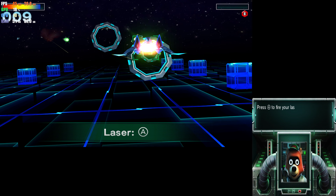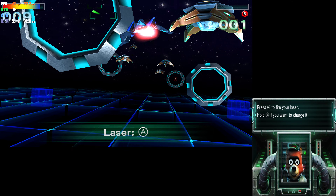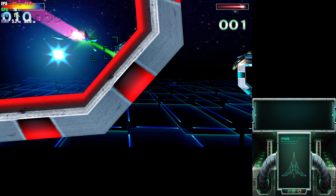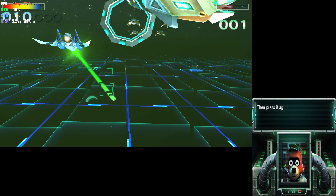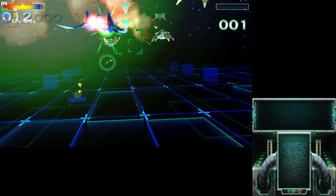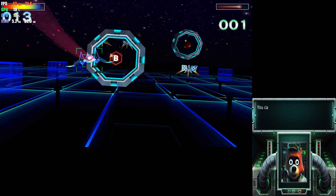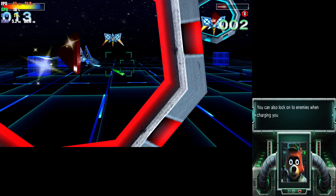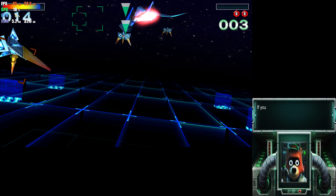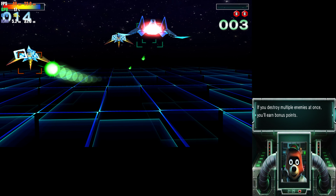Press the A button to fire your laser. Hold the A button if you want to charge it, then press it again to fire a charge shot. You can also lock on to enemies when charging your laser. If you destroy multiple enemies at once, you'll earn bonus points.